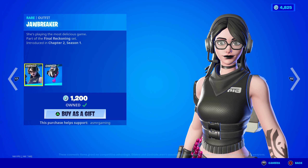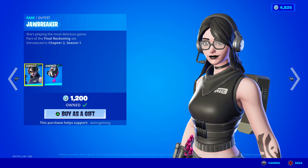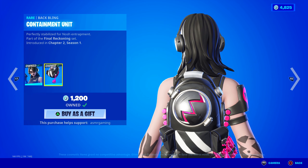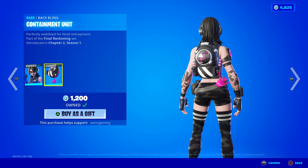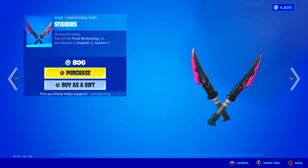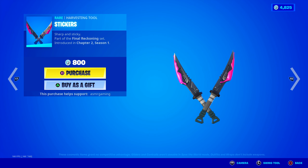Here we have the Jawbreaker skin — she is playing the most delicious game. Jawbreaker is super underrated, I think. Not a lot of people use this one but I think it's a good skin. Comes with the Containment Unit back bling — perfectly stabilized for nosh entrapment. Here is the Stickers harvesting tool — these have a nice sound to them, kind of simple, but sharp and sticky.